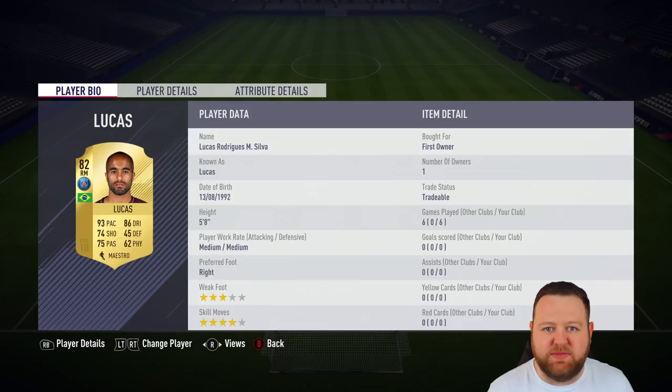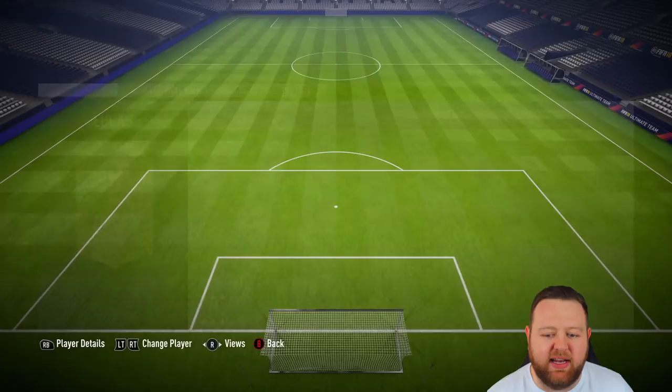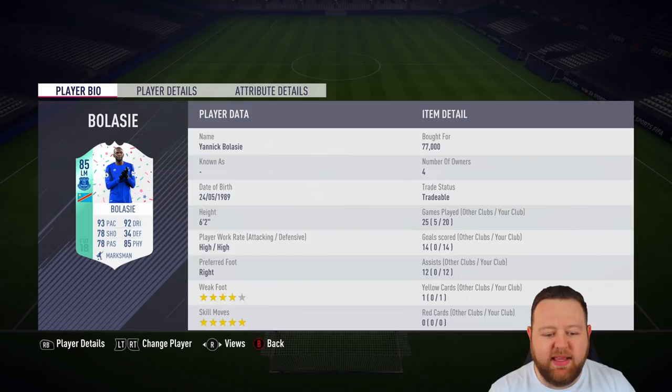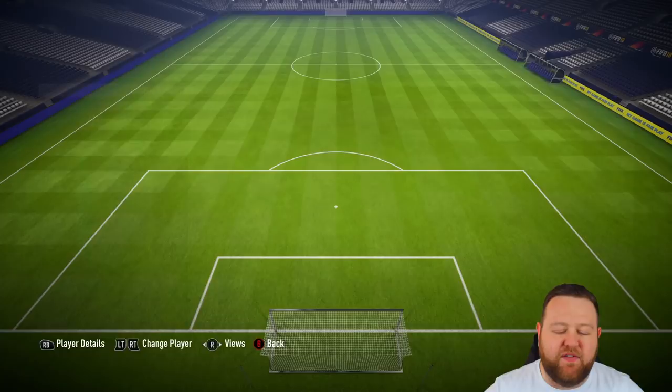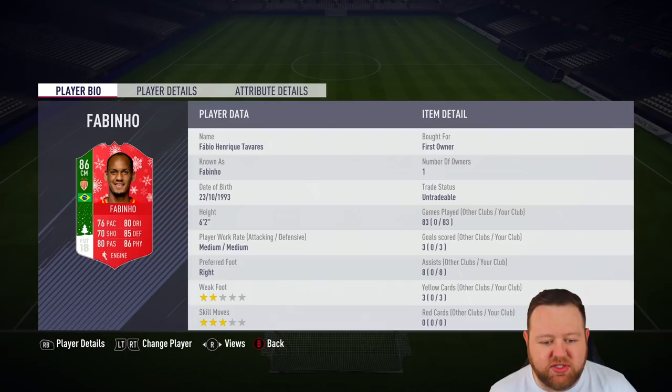Moving on into the midfield in this flat-out 4-4-2 formation — something that's been working quite well for me lately — I've got the PSG version of Lucas. You might need a Brazilian to link to Fabinho, so if there's a Monaco right mid you want to use, go for that. Yannick Bellassi comes into the squad as a left midfielder. This is a FUT Birthday version — absolutely love him. Massive upgrades from his regular item: loads of pace, loads of dribbling, 5-star skill moves, 6'2". He's got a little bit of everything and I really enjoy him on the game. Very good fun factor.